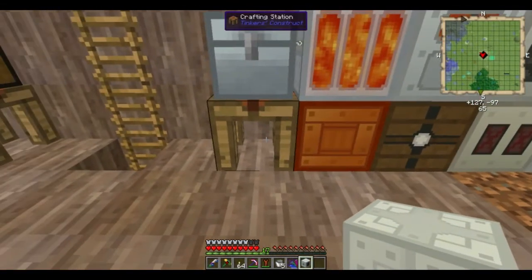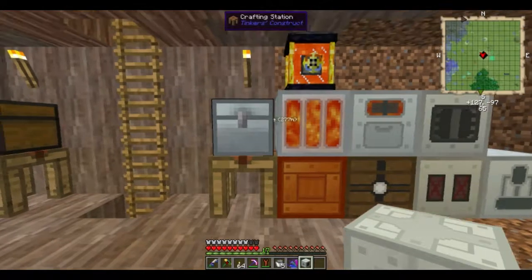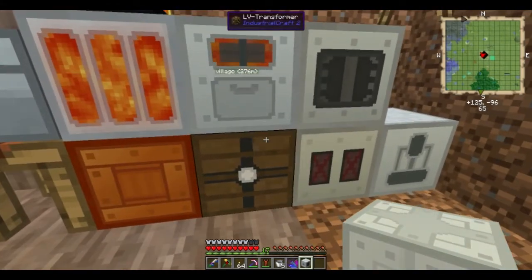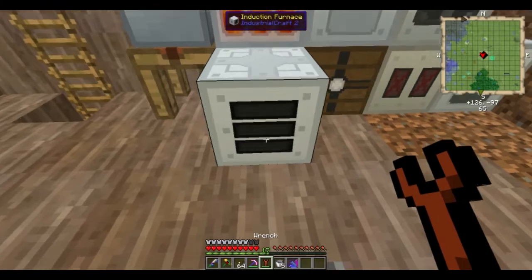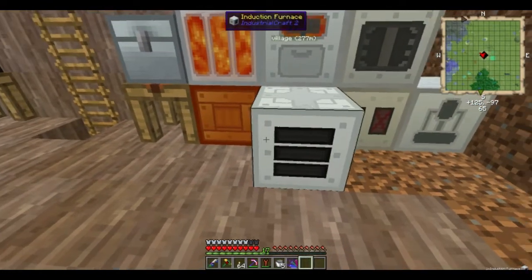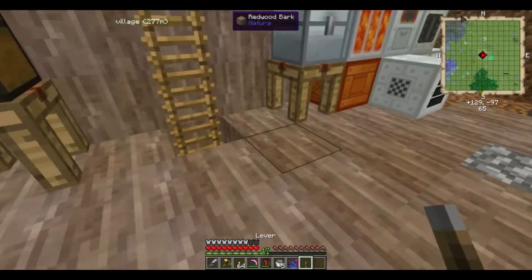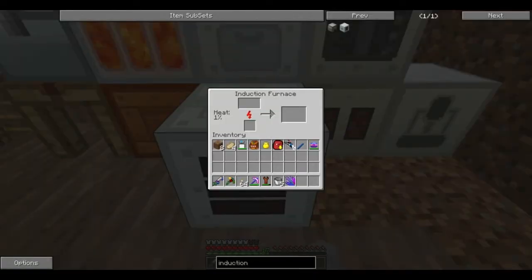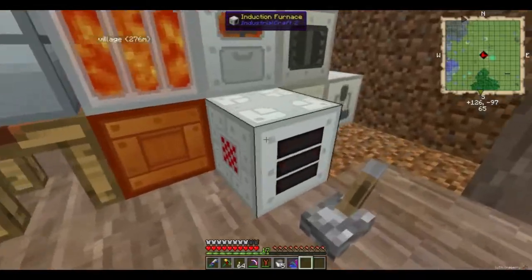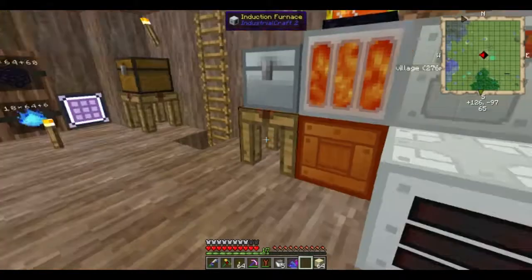Here we have something a little bit special — an interesting machine. It can take 128 EU, which makes it more interesting than these other machines that can only take 32. But that's not the reason I want it — I want it because of what it does. If I just stick it there for now, and you drop a lever by it like this, you'll see it turns on. What this machine does is actually store heat, and the hotter it is, the faster it cooks things. You don't even have to be cooking stuff in it to make the heat go up.